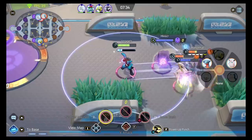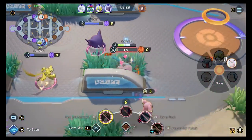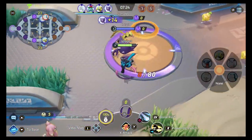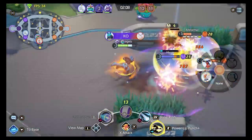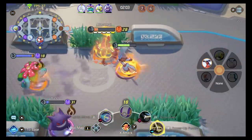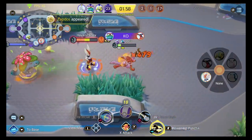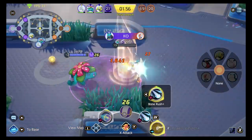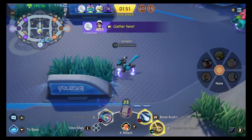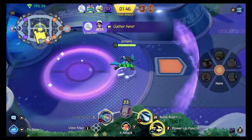Here we have a pretty wild team fight that I initiate with my Unite move. Then I miss my Bone Rush, unfortunately. Pull back in to fight — Power Up Punch. Cinderace is going to get me. I'm running. Boom — Power Up Punch and I finish him. What a move. I'm not embarrassed to say it: I'm on a Bone Rush, baby. Lucario's got me on a Bone Rush.